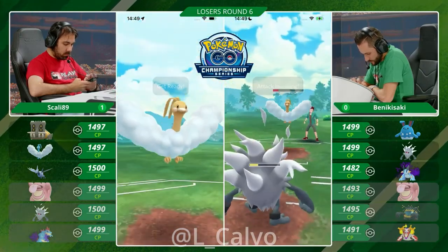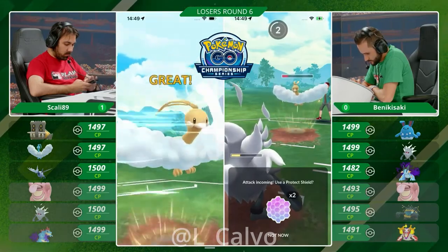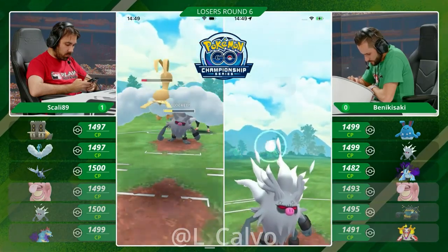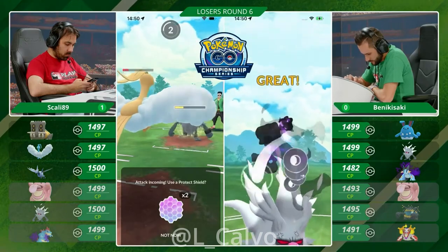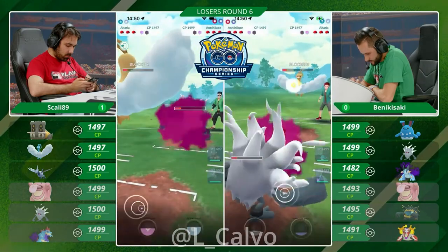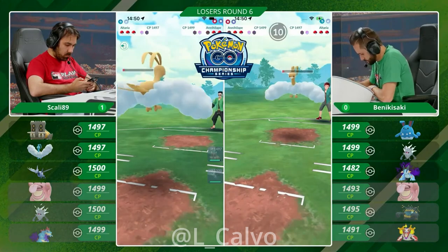Is he going to play the one shield? Very, very good energy management on Scully's side — throws the Sky Attack in case Benikisaki decides to no-shield this, getting the maximum amount of energy. There is a shield being put up. A Night Slash being thrown. Can the Annihilaape counter down the Altaria from this range if a shield is put up, or is this maybe a boost con? Shielding up the Night Slash — no boost, he can't get to another Night Slash. It goes down with the Night Slash.